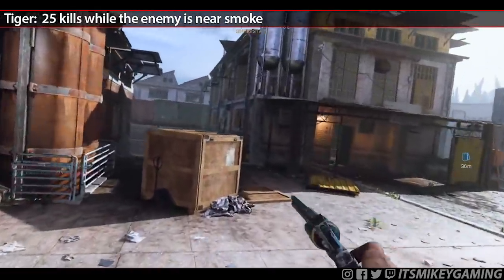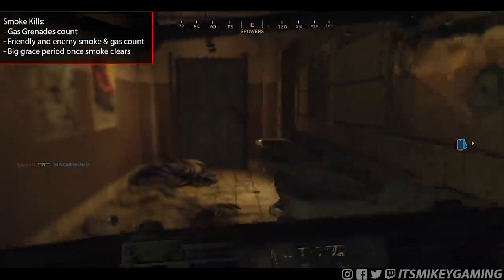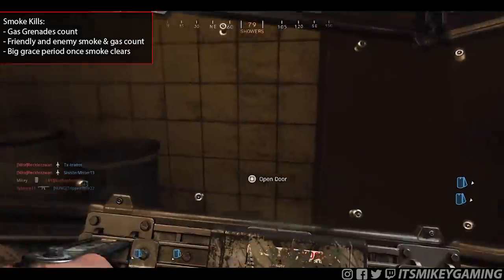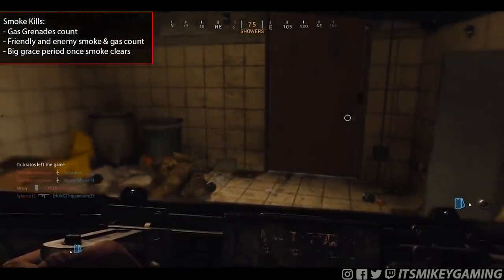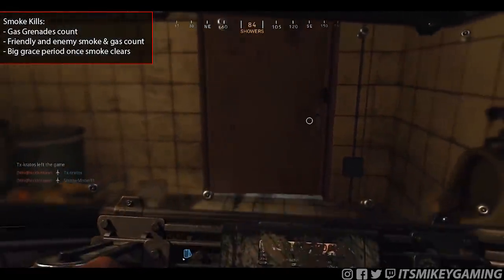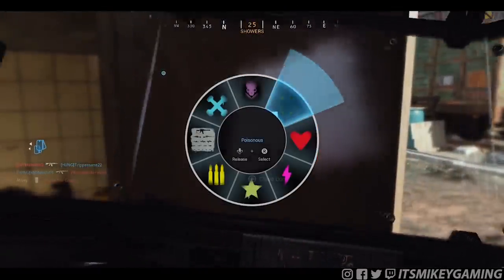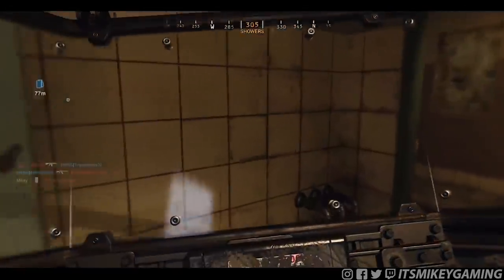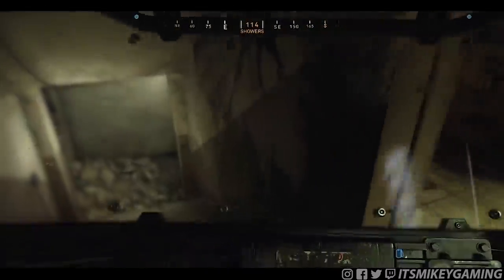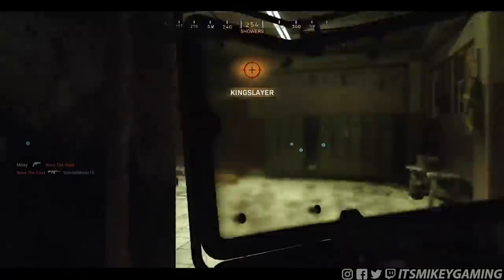Tiger — get 25 kills while the enemy is near smoke. A few weird things about this one: gas grenades count, though I prefer the smoke grenade since it has a bigger radius. Friendly and enemy smoke and gas grenades count. This one also has a big grace period — bigger than Dead Silence. I swear I got kills long after the smoke cleared and they still counted. Just toss the smoke in your chosen high-traffic area and keep playing in that area.